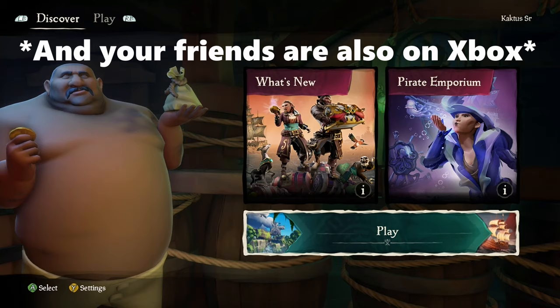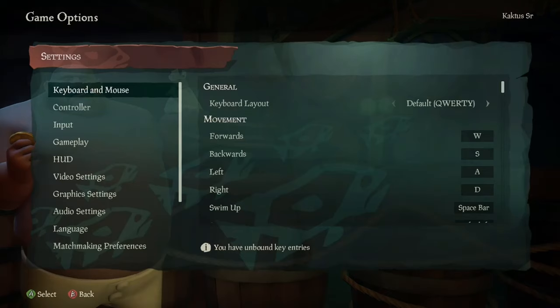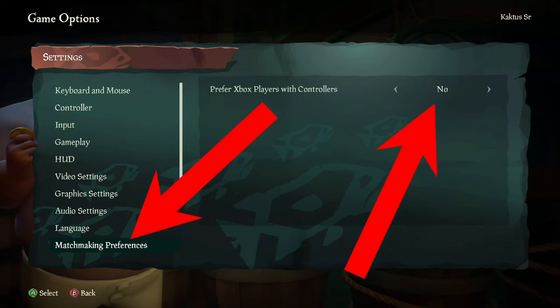This first part is for anyone on Xbox. Go to Settings, go to Matchmaking Preferences, and change Prefer Xbox Players with Controllers to Yes. This limits the amount of available lobbies to join, increasing your chances of joining your friends.